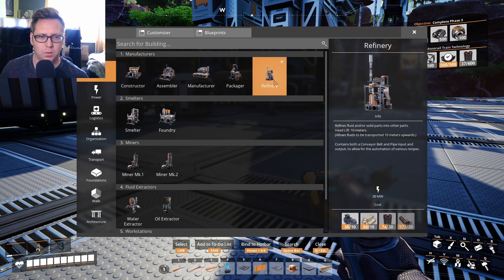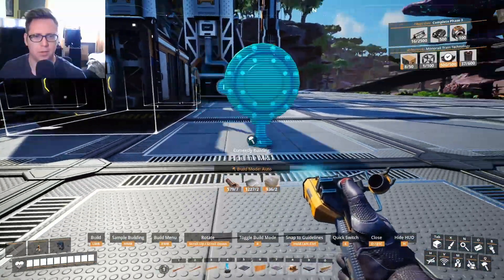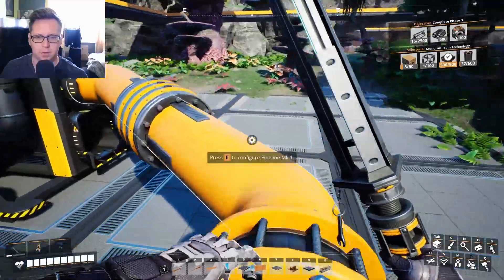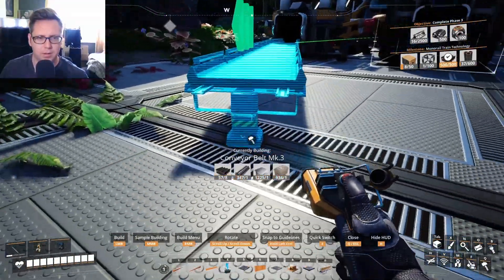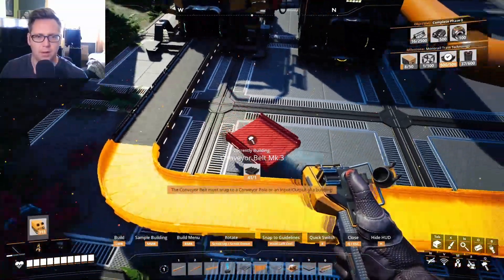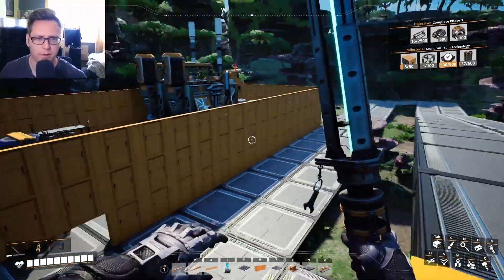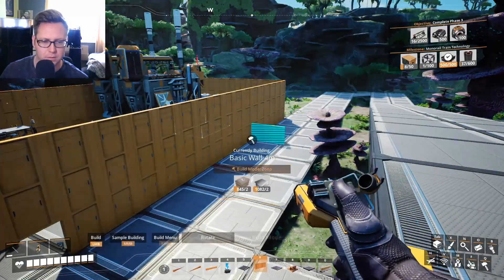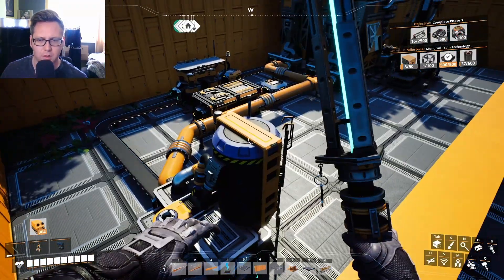So on the other side we'll have a packager. This could turn out quite well. We'll just have the pipeline come straight along here. So residual fuel going in here. Conveyor belt from this. Why does everything feel so squint? Anyway, we'll have packaged fuel. I think it's time to put some walls up. So that's kind of my first oil factory. That's creating fuel and plastic.